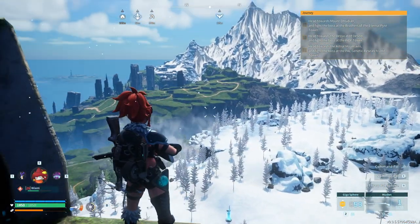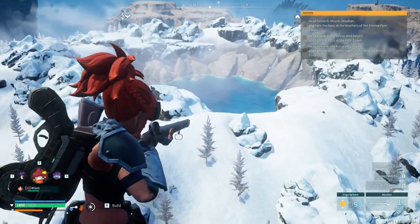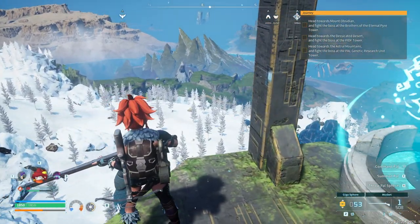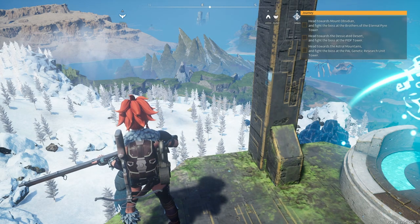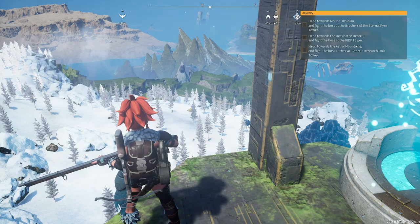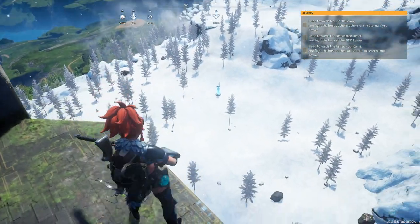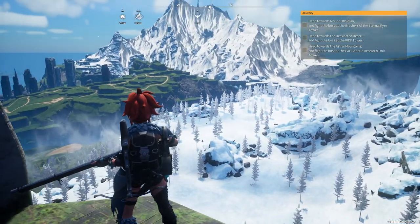Desert. I think we've conquered the snow area — finally defeated that guy, after like years. Obviously our next mission is at the volcano place, the fire area. We're gonna do that next. But I feel like I need to capture some better frozen, ice element, water element pals before I go there.